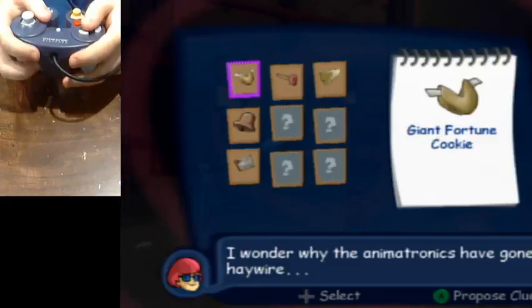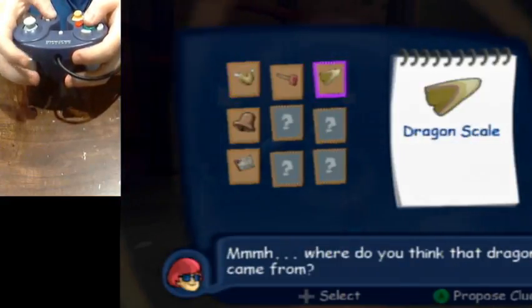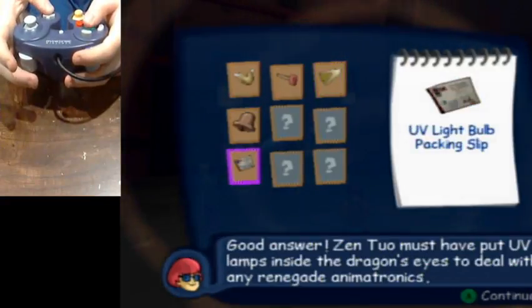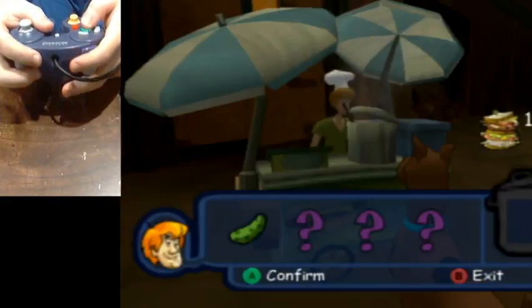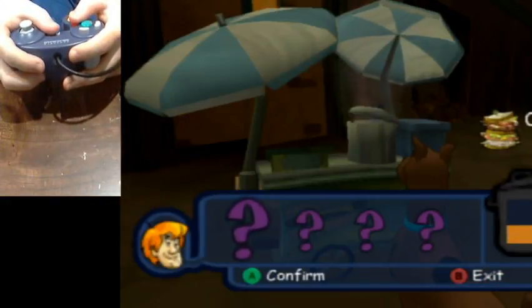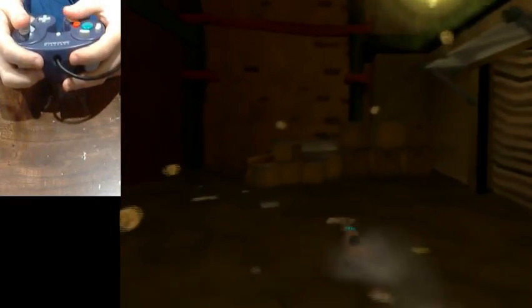Now that we have all the clues necessary to access the first boss, the order for this is: giant fortune cookie, dragon scale, and UV lightbulb packing slip. Now we get to the boss. I forgot I went to the kitchen in the first level to show it off, because I'm not used to that.